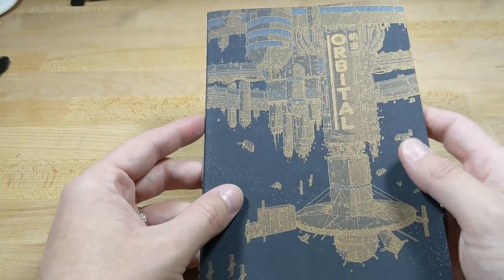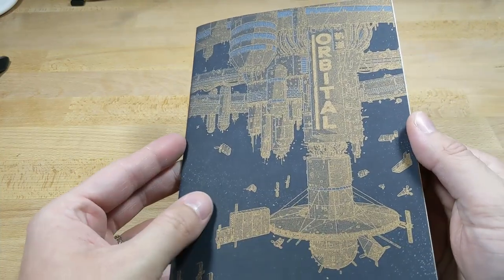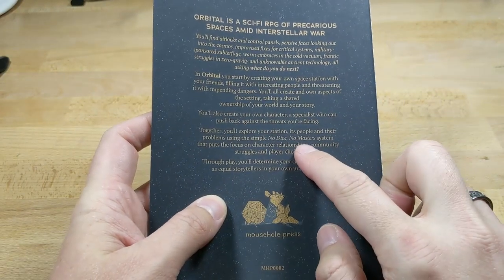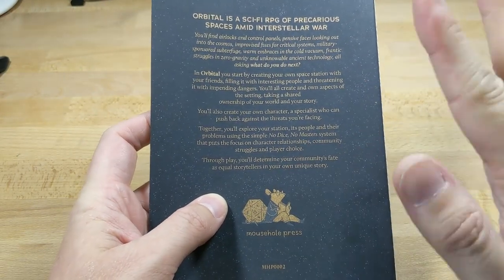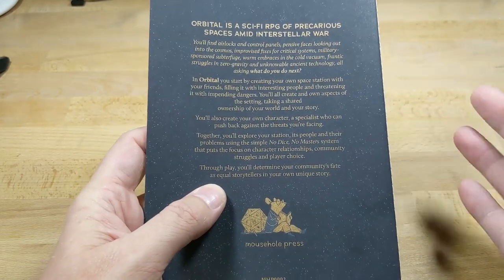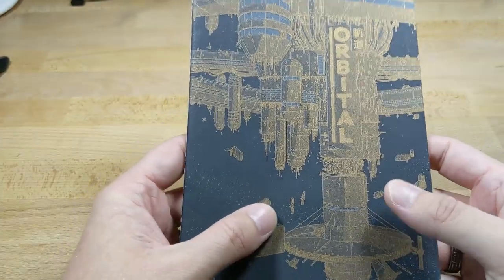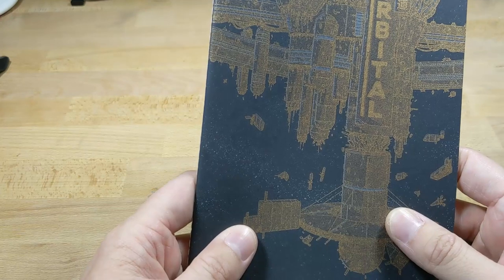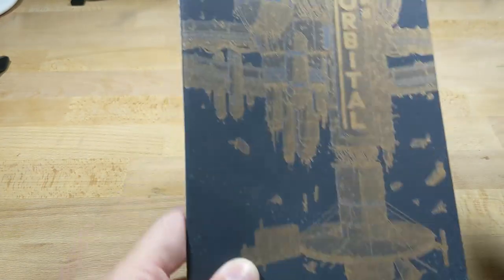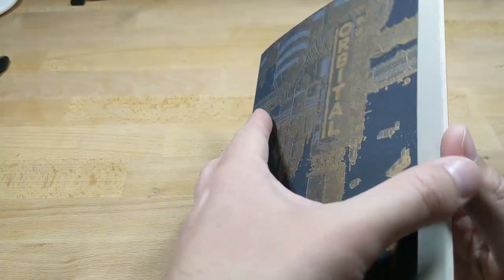Welcome to Buzzkill's Bookshelf, presented by Fullmo RPG. Today we're going to be looking at Orbital, which is a no-dice, no-masters system — something I've heard about for years and years but never got to play. We'll look through the book, check out some of the art, which is really nice and very minimalist, and then we'll take a look at the station sheet and character sheet. It's got some interesting aspects I recommend checking out.